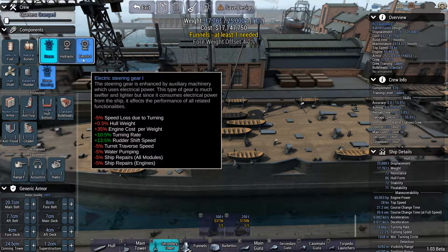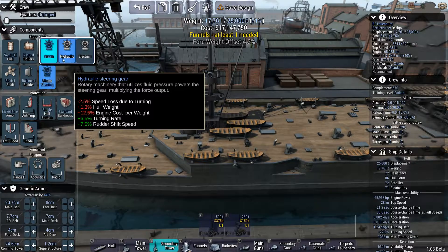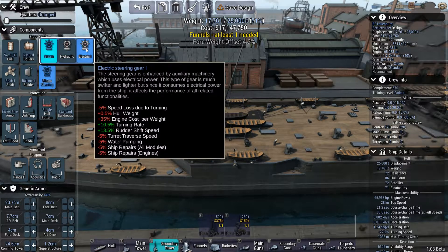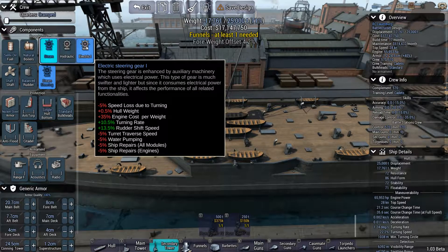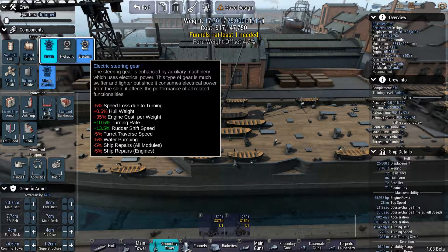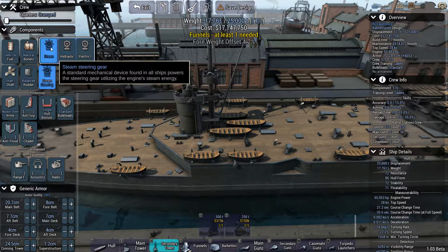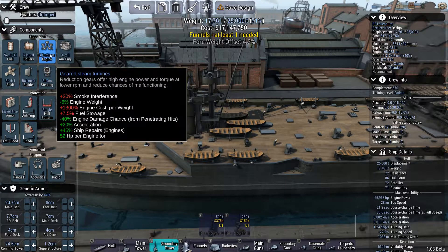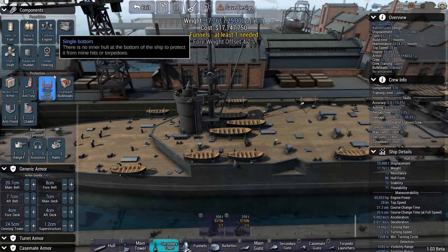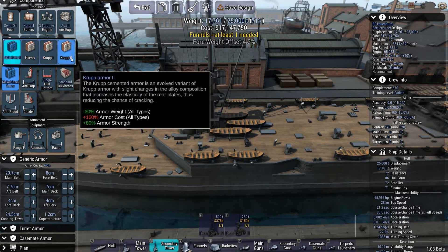For steam steering, we've got hydraulic and electric. There's a lot of electric steering gear. Turning rate and rudder shift speed are basically the only things that are good. We've got a lot of negative modifiers on ship repairs, water pumping, and turret traverse speed. Let's go with standard steam actually — we can check out the stats later.